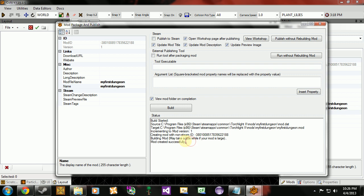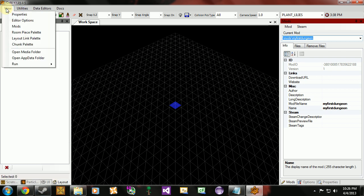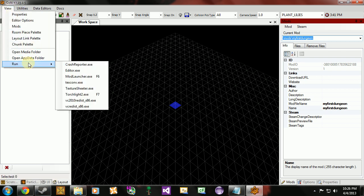We'll get a confirmation that our mod was created successfully. Now you can go ahead and exit this window and our mod is built. So instead of going through Steam or the Start menu, we can actually click right here in View and then go to Run and open our modlauncher.execute, or you can use the keyboard shortcut F6.